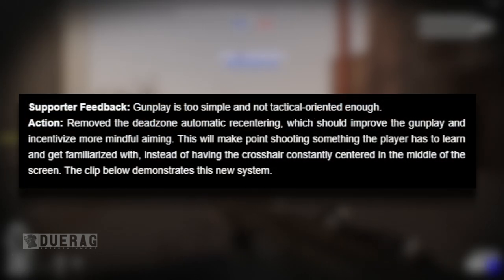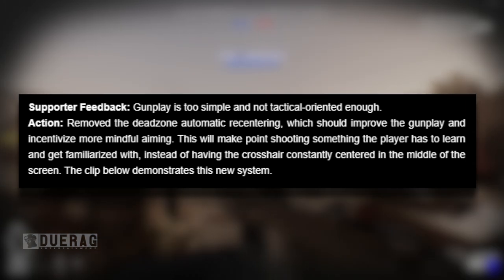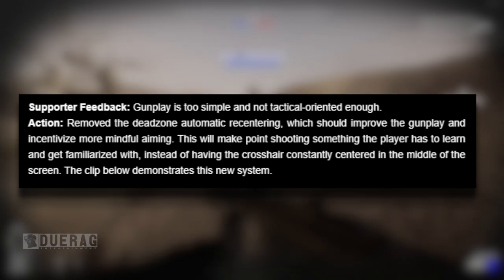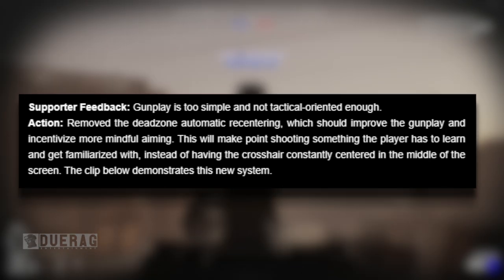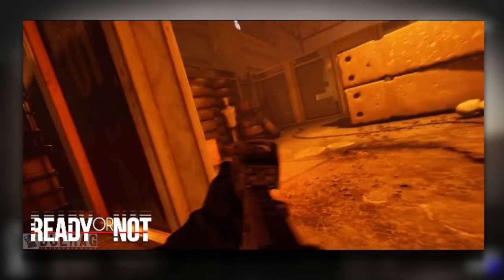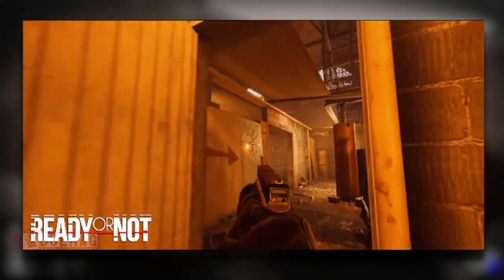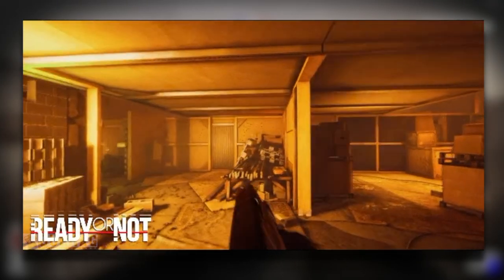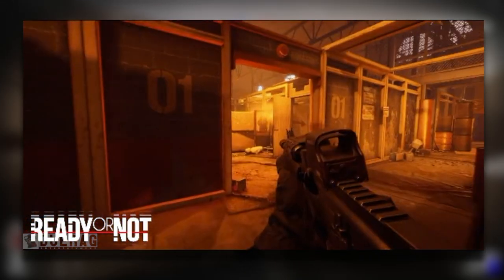Another piece of feedback: gunplay is too simple and not tactical enough. Their fix: they removed the dead zone automatic recentering, which should improve gunplay and incentivize more mindful aiming. This makes point shooting something the player has to learn instead of having the crosshair constantly centered. The GIF also shows you can aim with a laser when you flip the gun sideways — seems like they took that from the Insurgency Sandstorm playbook. Honestly pretty cool, not many games have done that, and it should translate well to co-op.